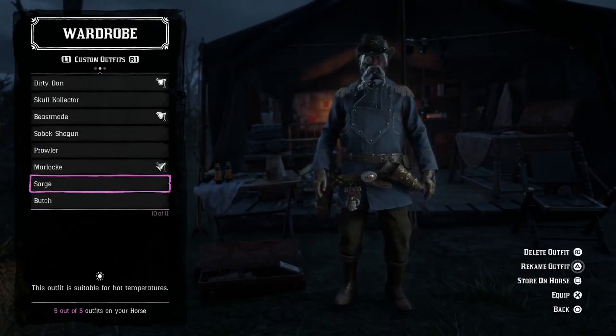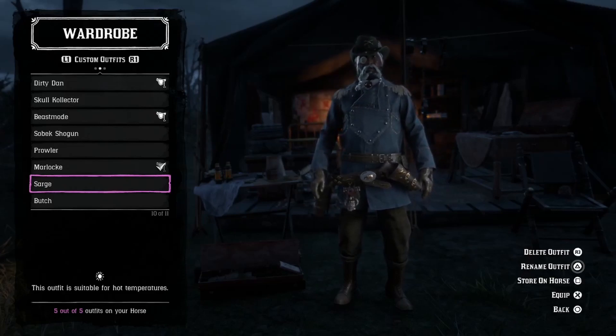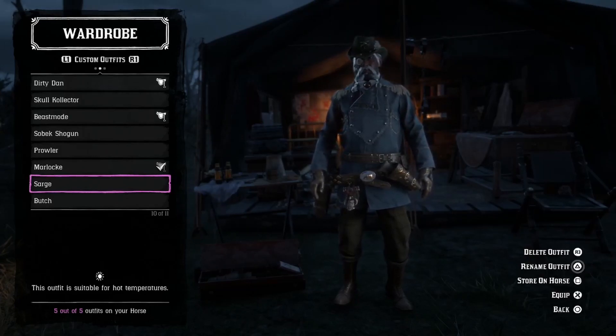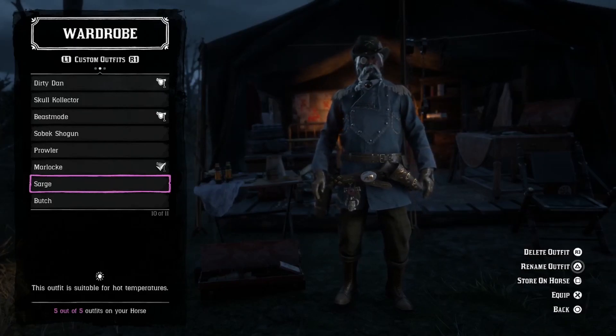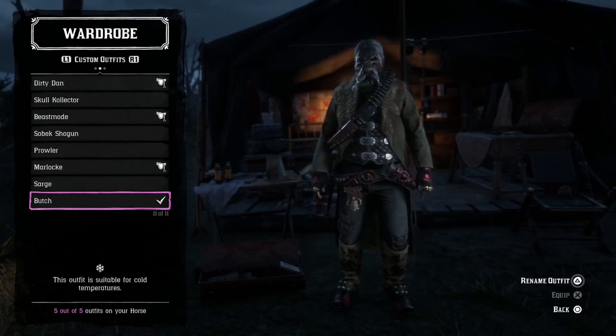Next outfit is called Sarge. From the neck to the boots, this is a trader role outfit, except for the gloves and the waist piece. The monocle, hat, gloves, charm, offhand holster, and gun belt are all personal items. It's a pretty good outfit — I was really going for a captain type of vibe.